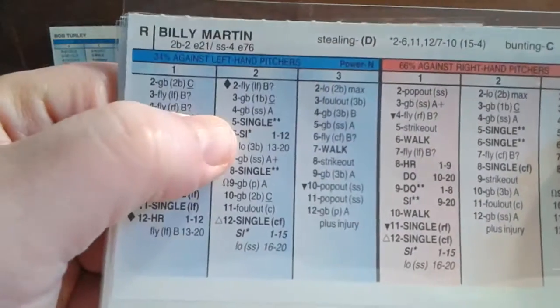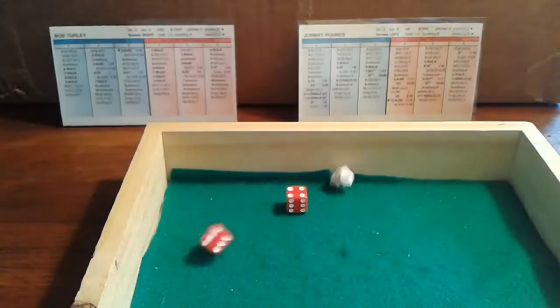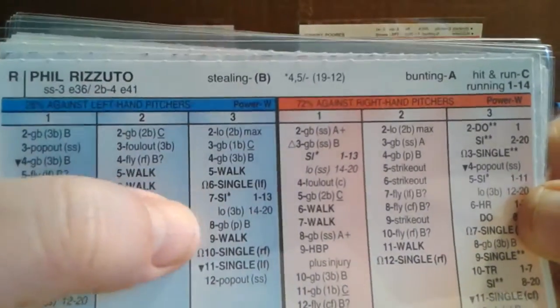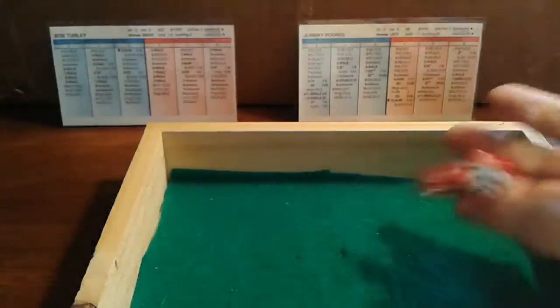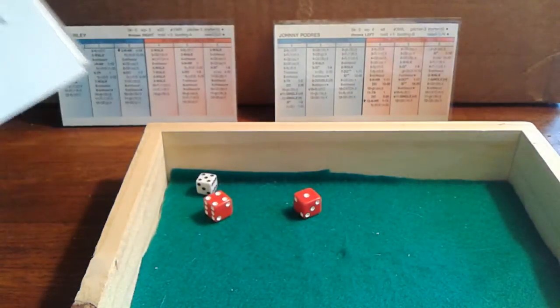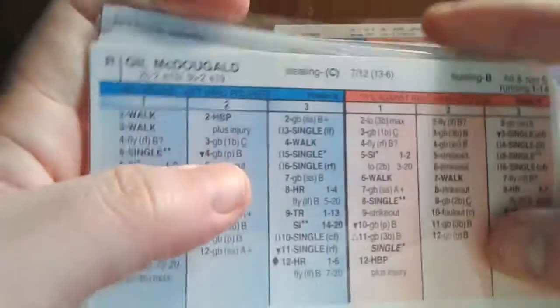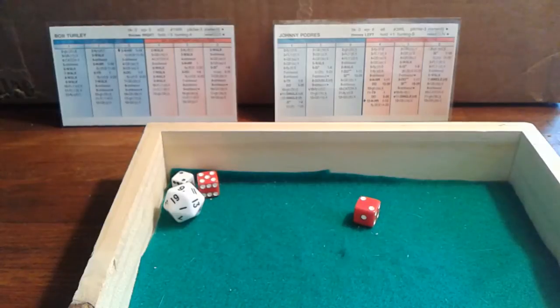Billy Martin — a 2-4, ground ball to short. Pee-wee Reese handles it. One away. Phil Rizzuto — a 3-8, ground ball back to the pitcher Padres for out number two. That brings up pitcher Turley on card number 1 — a 5-5, and Padres walks him. A two-out walk to the pitcher. Here's Bob Sievers — a 2-7, ground ball to shortstop. Pee-wee Reese makes the play to get Turley going to second. Inning over. Yankees take the lead on the Elston Howard home run.